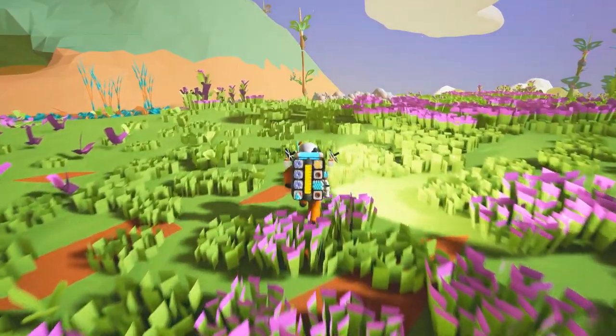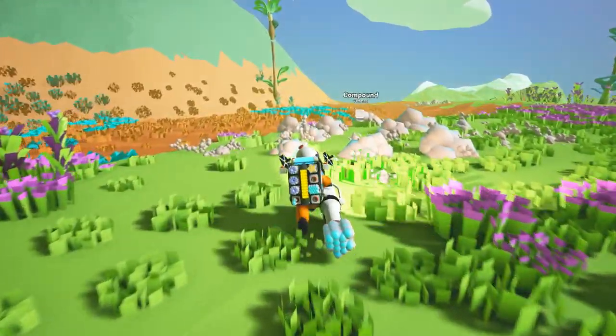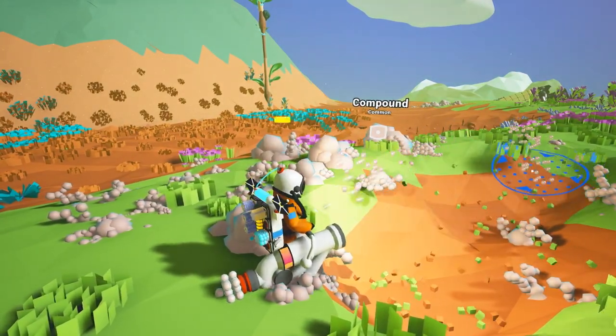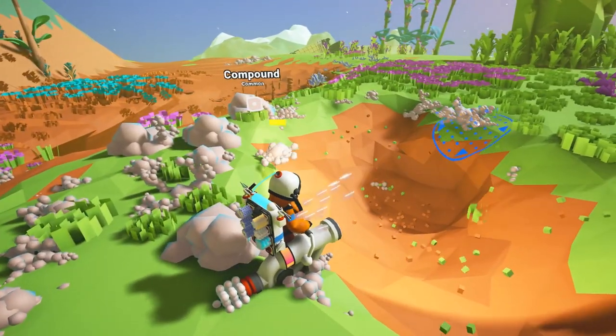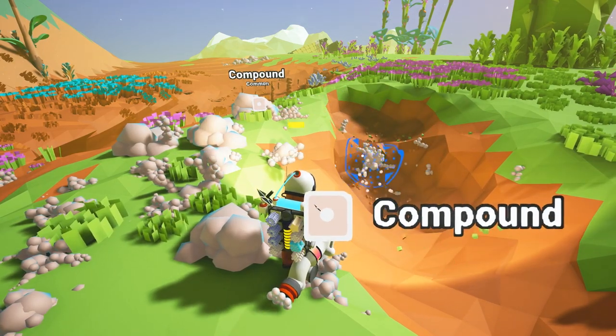All right, we got to conserve our oxygen — we don't want to get too crazy. There it is. Let's pull out our space gun and let's start compounding. Let's start compounding — that is all we need. We've got our compound, for all your compounding needs. This is great. This is good stuff right here. We're gonna get all the good stuff.